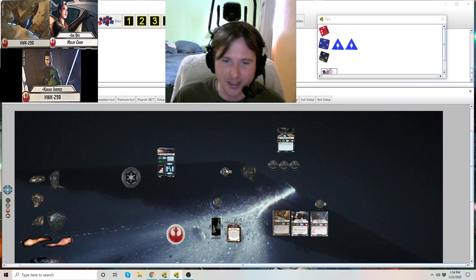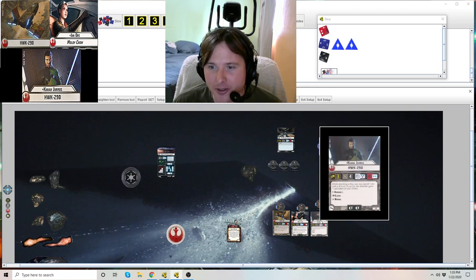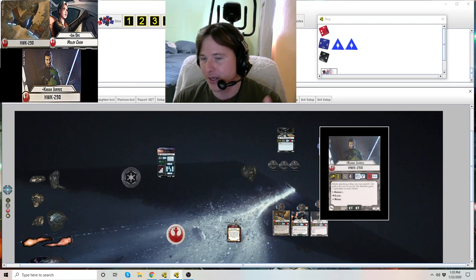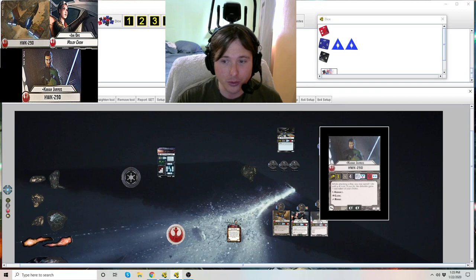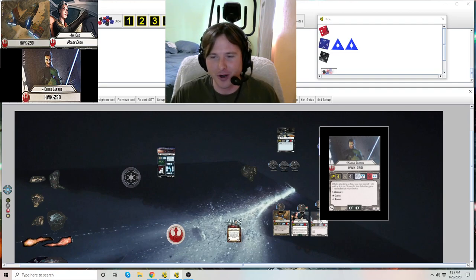That's Jan Ors. Let's talk about Kanan Jarrus. He's unique — we only have one of him. He flies a generic Hawk 290. Distance 3, 4 hull. He throws 2 blue, 1 red anti-squadron dice, and 2 blue dice for anti-ship attack. He's 19 points, double brace — for Rebels, especially backed up by Torrin Farrar, essentially he's a Persido bomber. He does not have the Bomber keyword. He has Assault, Cloak, and Rogue.